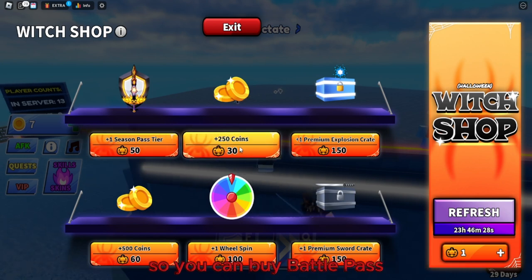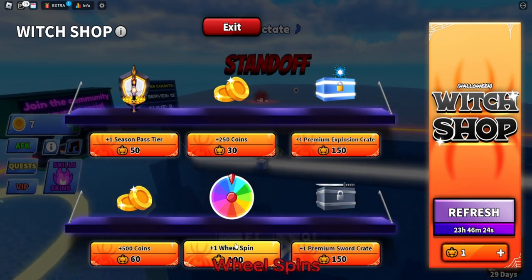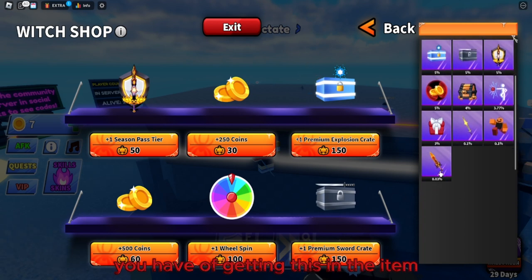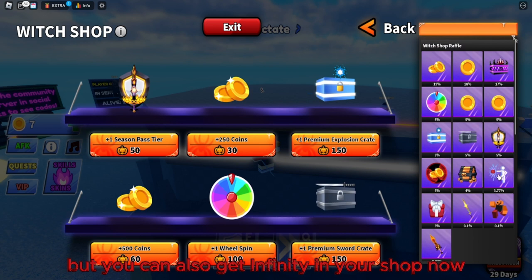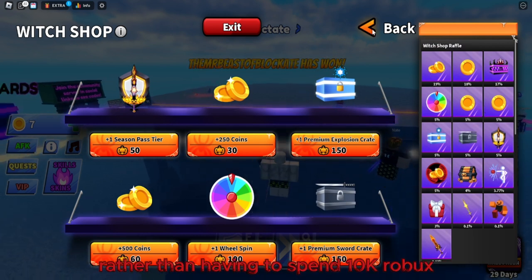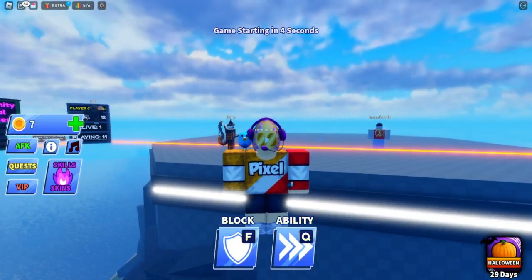The final feature is the Wish Shop, which refreshes every day. You can use your pumpkins to buy things like a battle pass, premium explosions, premium sword wheel spins, coins, and more. You can also get Infinity in the shop now, which is great rather than spending 10,000 Robux. That seems to be everything for the Halloween update — thanks for watching!